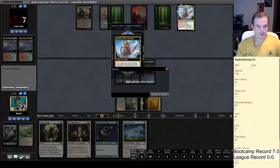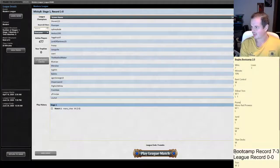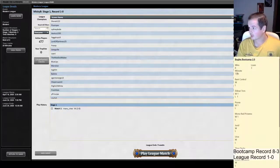The opponent got land-screwed — they placed 20 lands and flooded out. That's never a fun way to lose; you always feel cheated like you didn't really play a game when that happens. It happens to us as well, it's just part of the game. Our win rate — 8 divided by 11 puts us at 72.7%, so that's 73%. Pretty good. Let's start the next game.